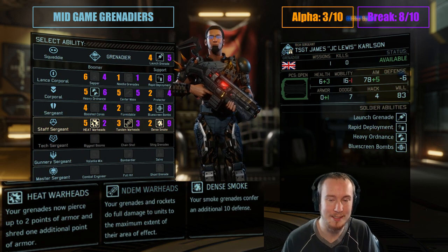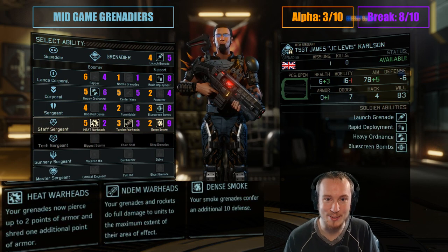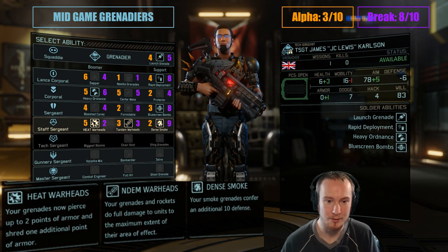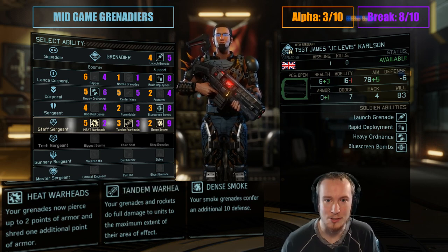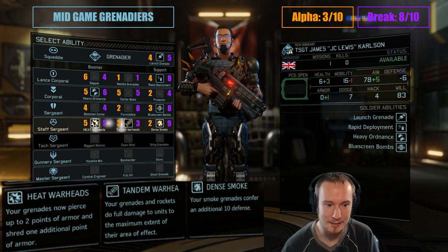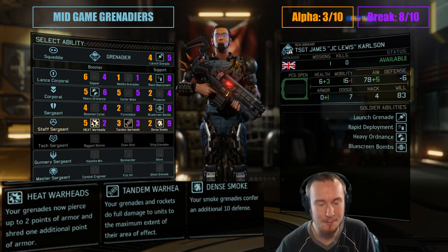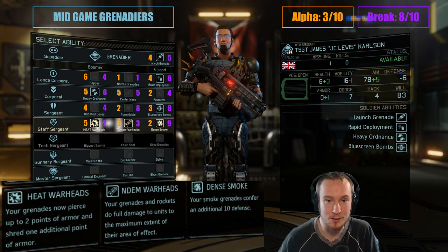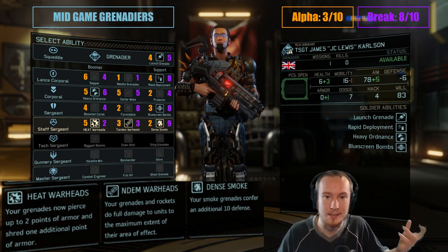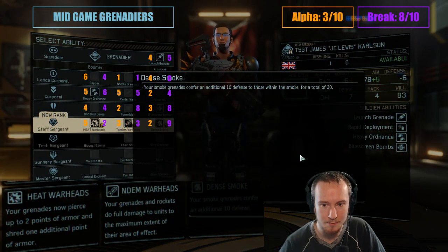So dismiss Tandem Warheads. We look at Dense Smoke at Staff Sergeant, which I've rated 2 out of 10 for Alpha Striking and 9 out of 10 for Breakdowns. It doesn't deal any damage, but it lets your soldiers stand on tiles they wouldn't otherwise safely stand on in order to deal damage better. A regular Smoke Grenade gives 20 defense and removes crit chance, and Dense Smoke gives an extra 10 defense, up to 30. Dense Smoke is one of the reasons you'd be excited to bring a Grenadier on a mission in 1.4.